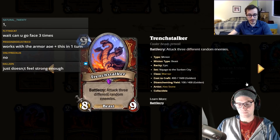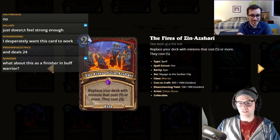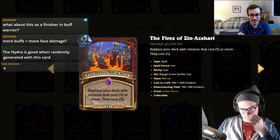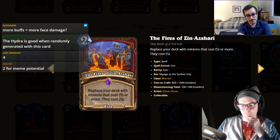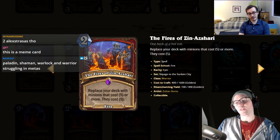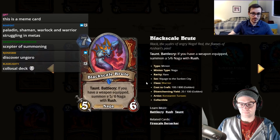Why did we end on the three worst class cards? There are a few more. Zin'Ash Sha're: replace your deck with minions that cost five or more and they cost five. This is garbage — it's like Archeville and Rafaam where it's seven mana to make your deck worse. I'm giving that a one. Spending two mana to make your deck worse is not something I'm into.